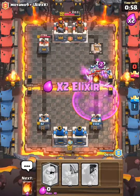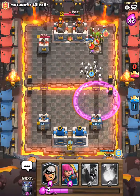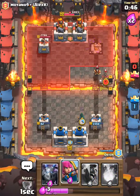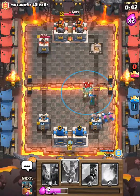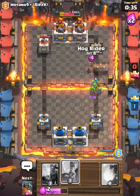He's got Elite Barbarians — we're gonna zap that. He's gonna throw a fireball; one or two Elite Barbs are gonna survive. The cannon targeted the one with higher health but they got taken out anyway. I'm gonna put a Bandit here — there's a Hog Rider there.